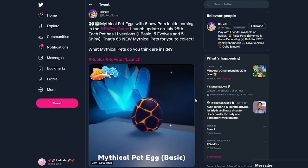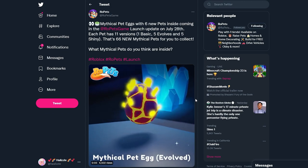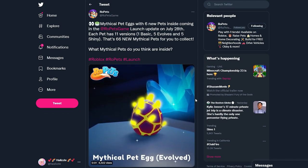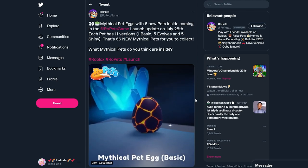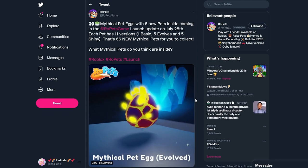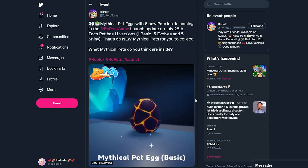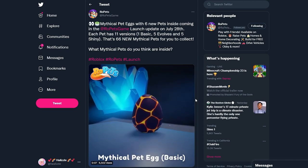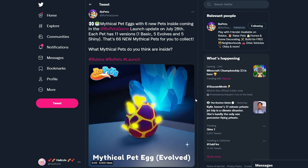All right guys, we are on the Rope Heads Twitter page. This is the very first tweet that we've seen since the Musha free Musha petling pet — mythical pet eggs with six new pets inside — coming in the Rope Heads game launch update on July 28th. I don't know why that was so hard to read, but there's so much information in one sentence.